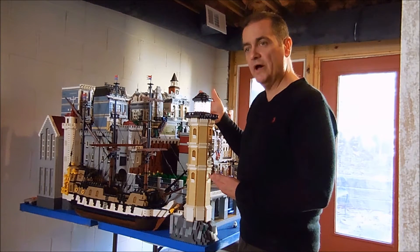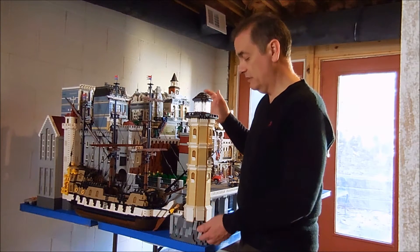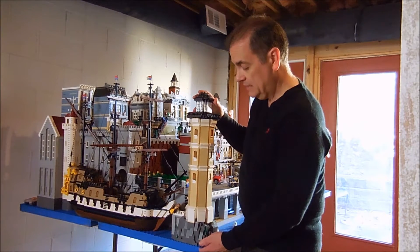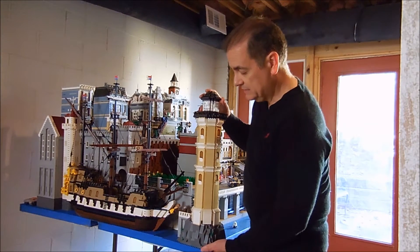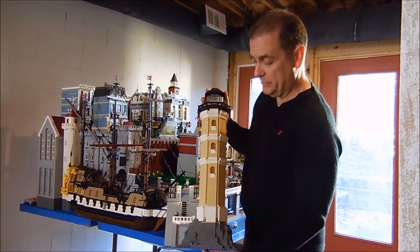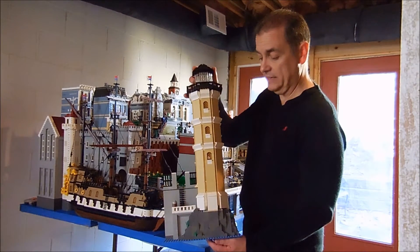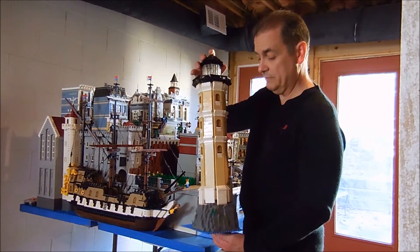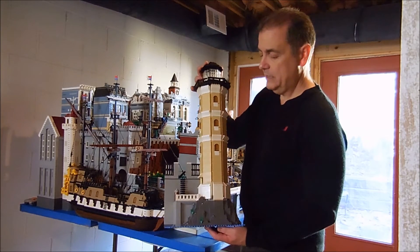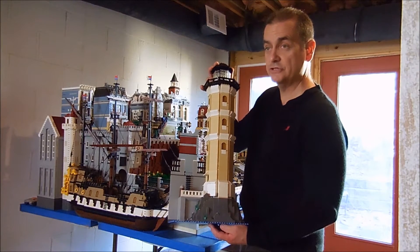The lighthouse, like all of my builds in the village, is modular — it fits into the modular city system. In this case it's half of a building square, a 32 by 16 base plate on it right there, and so it can be easily moved, although carefully, and I have moved it several times as I've showcased the village at the fair.